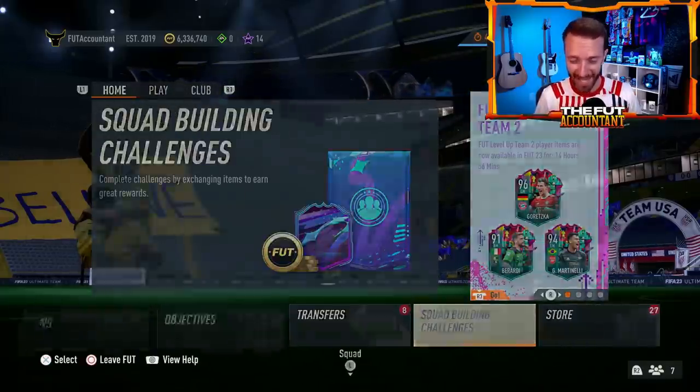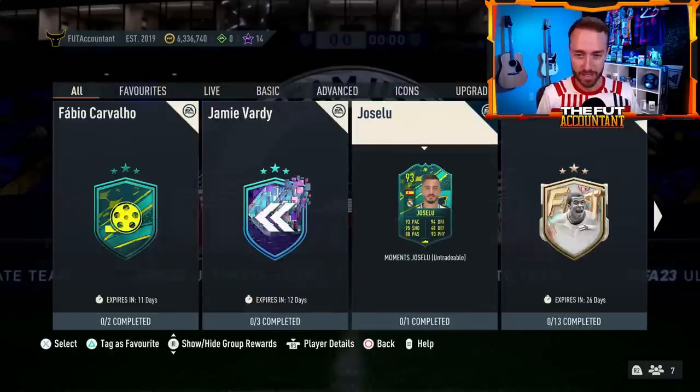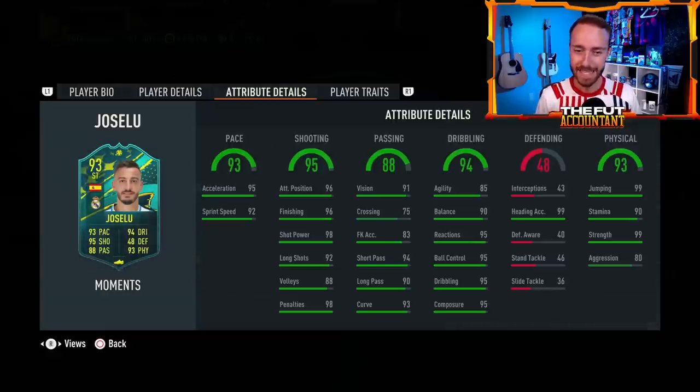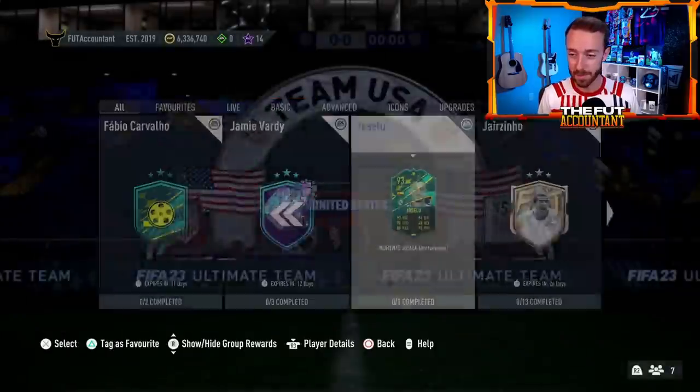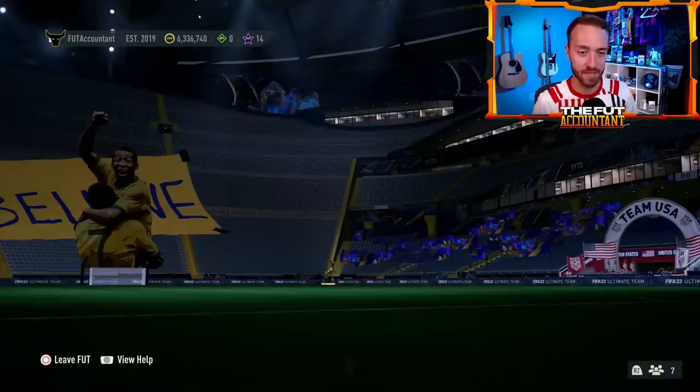Yesterday, we had a Joe Salute player SBC — not a bad card, Real Madrid links, and a pretty cheap price coming in around 100,000 coins, maybe with a little Real Madrid tax. Four-star/five-star, six-foot-four, easy to get done with high rateds. And there's going to be plenty of high rateds coming out today in packs. So that was an okay SBC yesterday — the season progress really stole the show.